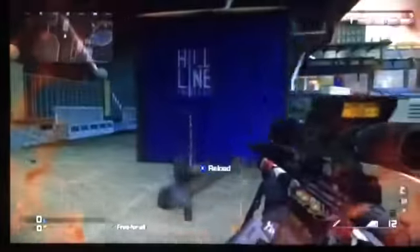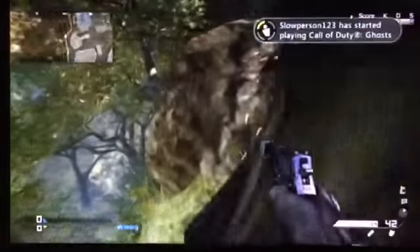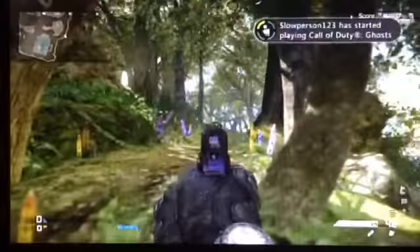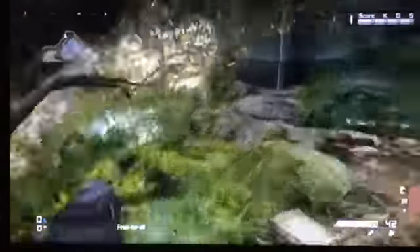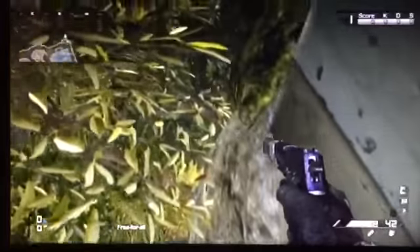Moving on to the next map — Prison Break. These next spots are spawned right by some of them. One of them here you can kind of sit and watch this side. You can sit on a rock here and there's one that I like to use a lot. If you have a ghillie suit it's better, but there's a little bit of rock here you can edge yourself out onto carefully. It's not the best spot — you're not very far out.